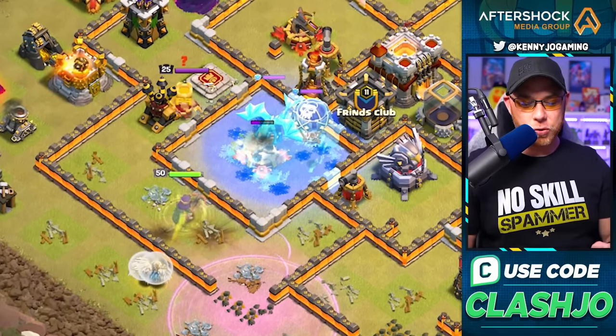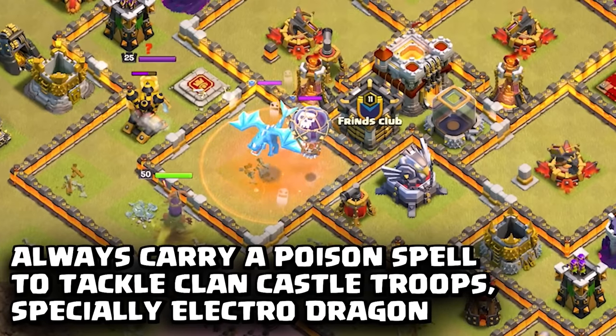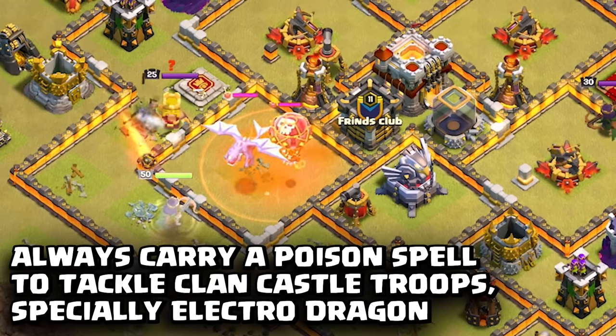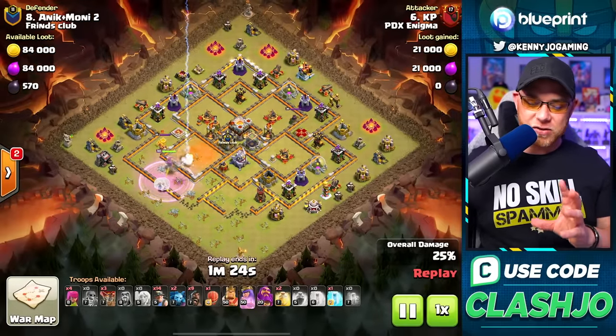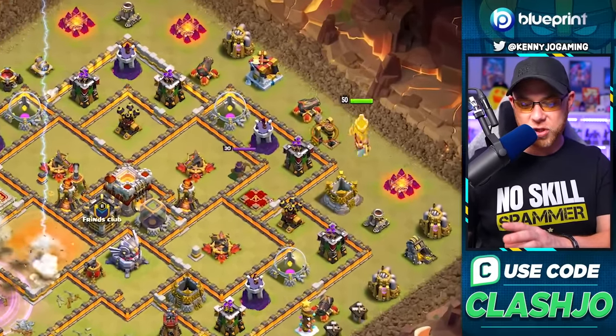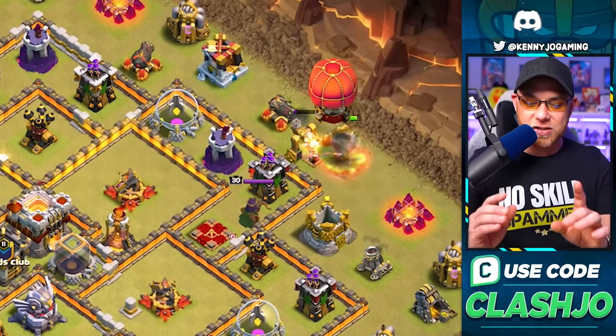It seems like he's doing the complete opposite of what he wants her to do, which tends to be the case with queen charges. He does get in there and pulls the clan castle troops out using a freeze spell and poison to clear the electro dragons - kind of a safe method for those scared of the drag. Another rage goes down, and now that the clan castle has been dealt with, he starts the second portion of the attack with the barbarian king on the right side.